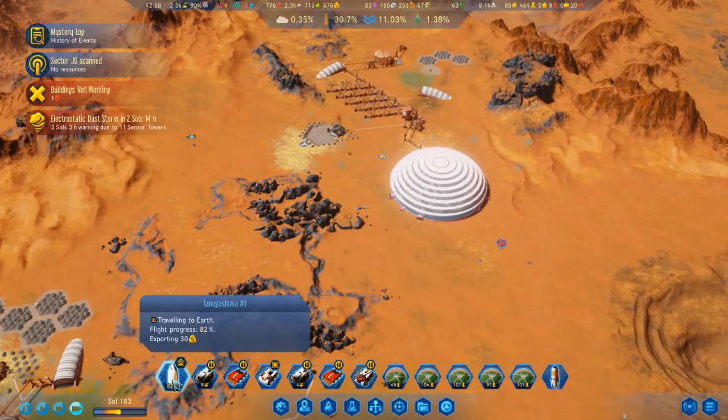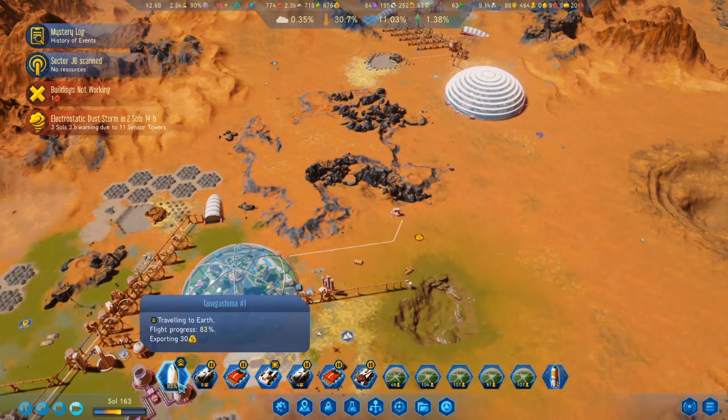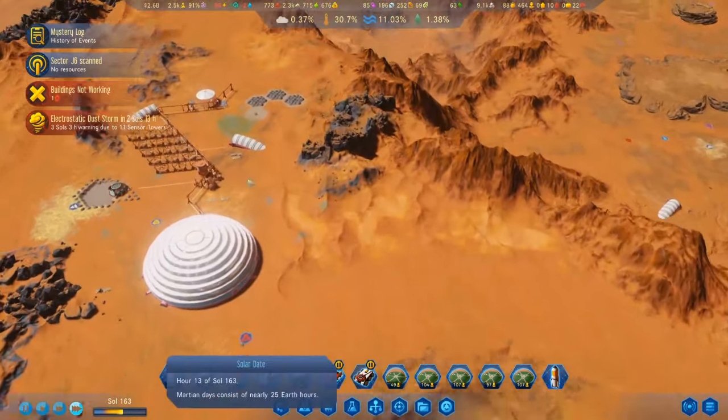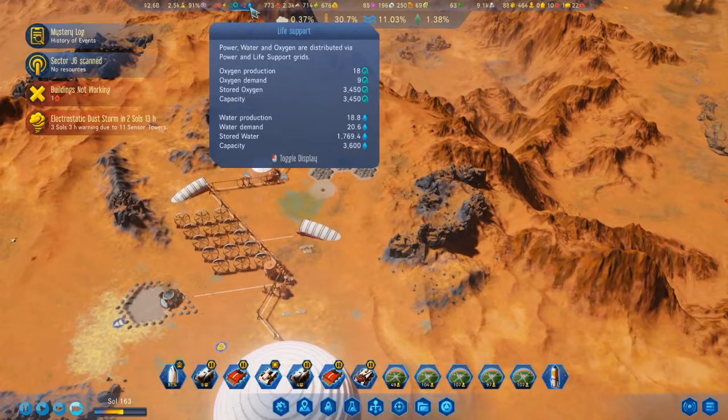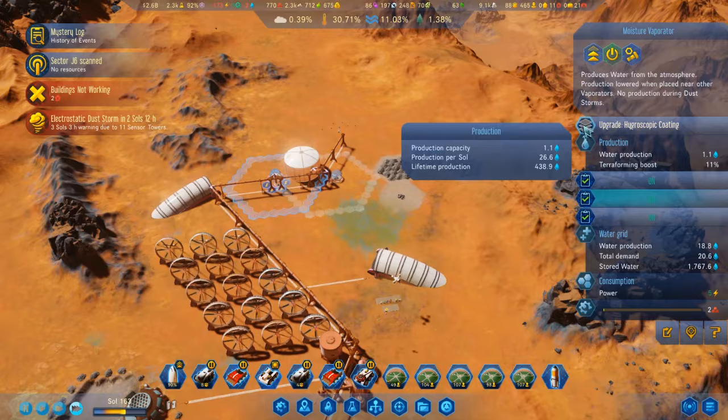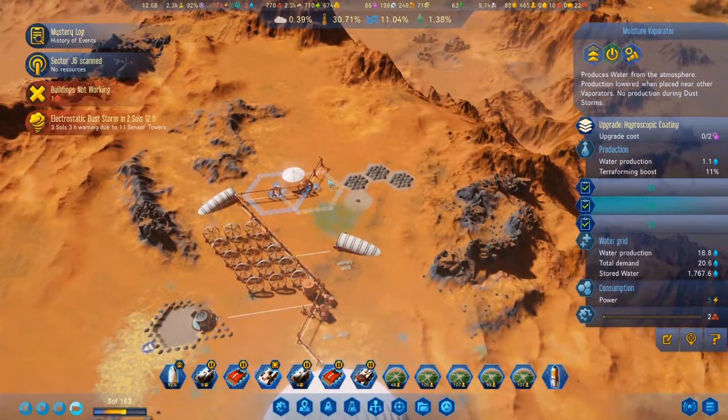I'm going to have to hold off on buying another rocket because I'm going to need to send a few moisture evaporators. Actually I could upgrade that one.